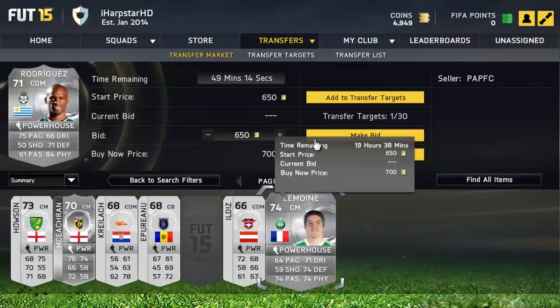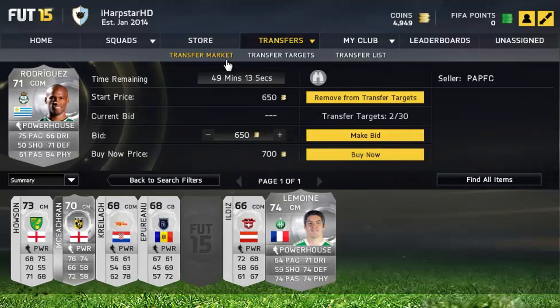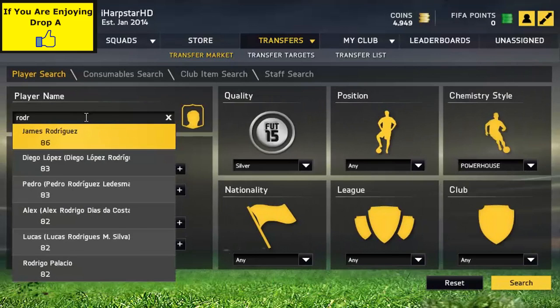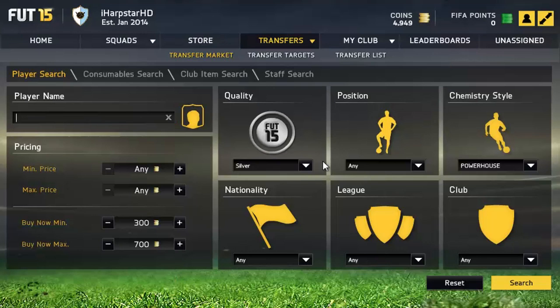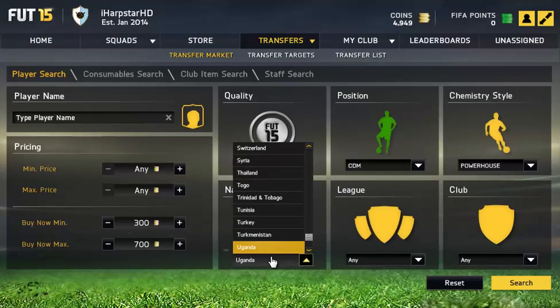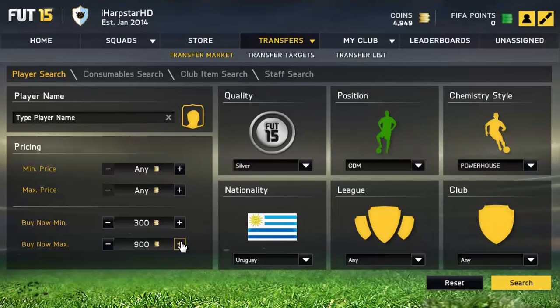The kind of players you want to buy are players who are in decent leagues or have decent stats. Right here we've got Rodriguez — 75 pace and 84 physical — so I knew straight away this guy could be pretty special and could be a pretty good deal. I first tried to put his name in but there are too many Rodriguez's in FIFA.